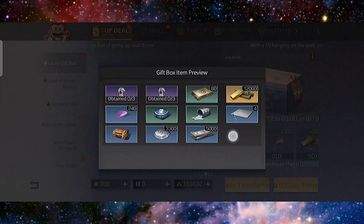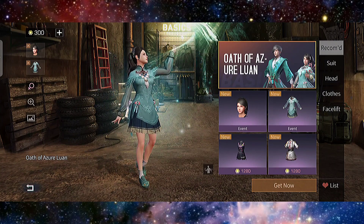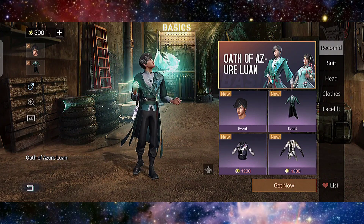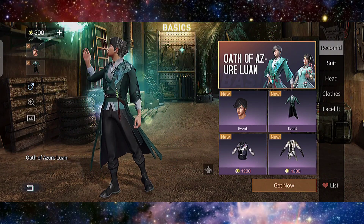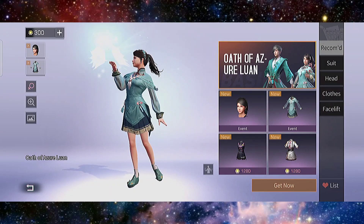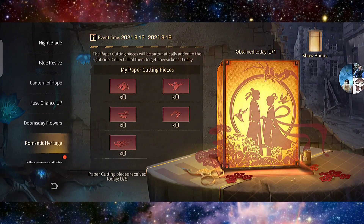Inside there's also the Chrono Hot Corner Springs. This is how the Oath of Azure Lewan looks for the girl and the boy — it's another Chinese-inspired outfit, like a bird design. There's also the Romantic Heritage.